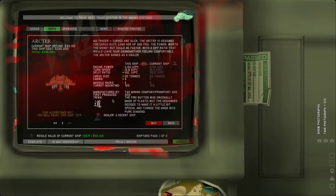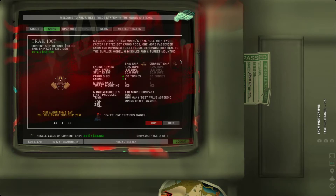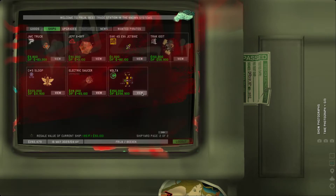Trivia: the fire button was originally made of plastic, but the designers decided to make it a little special and turned the knob into pure diamond. The dealer says it's a decent ship. That's a little tempting actually — it's basically all of our cash, but the increased cargo size is almost double. That's pretty tempting. The Track 100T — does have more cargo space and cabins, does have turret mounting, same number of missile racks, engine power about the same, flow ratio the same, turn speed the same. That was identical to the smaller model — so I think we already have a variation of this. The Volta looks a little bit asymmetric which I kind of like — but far lower cargo capacity though.